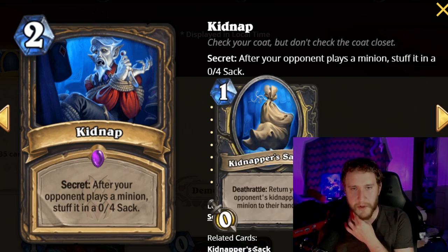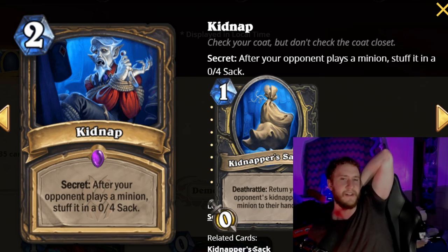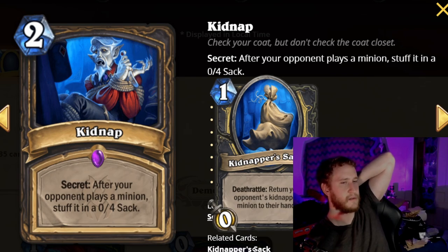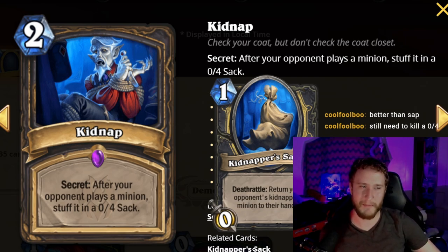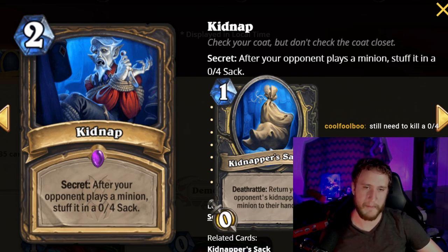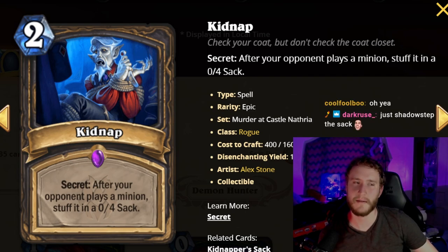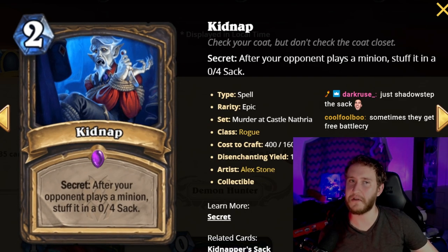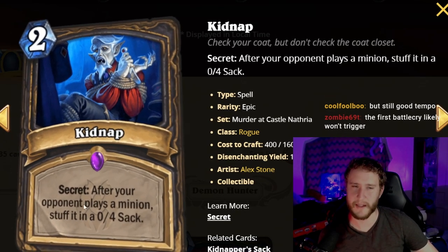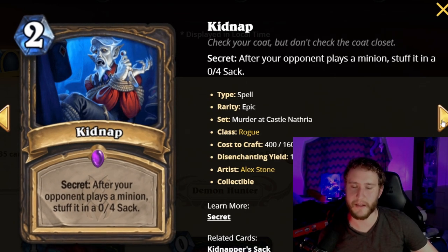Actually, it puts the minion back to their hand — that makes it much better, basically a Sap. The downside is you can give them the same battlecry twice, which can be actively bad, especially if they expect it. It's an epic so you won't see it often, but it's worth picking most of the time. The first battlecry likely won't re-trigger since battlecries happen before the minion is summoned, so the bounce happens after.